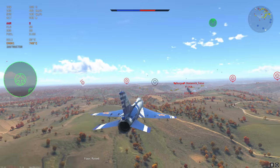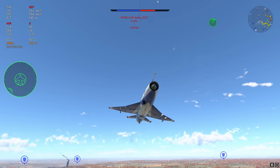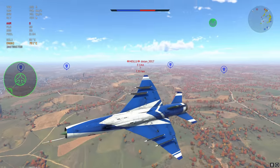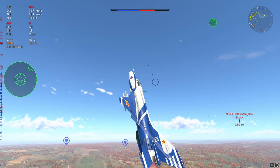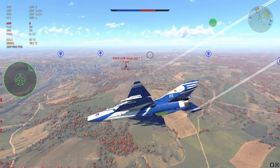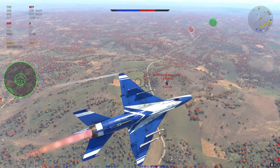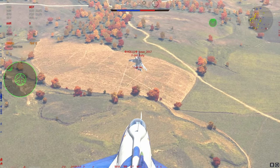People leaving the matchmaker ruins the variety we're trying to cultivate. The final nail in the coffin at 6.3 are premiums like the JU-288, the A2D that sits at 7.0, and other planes around there that are just too strong, pushing out regular planes. Planes like the Focke-Wulf 190D-13 and the Ta-152H are aircraft that just don't have any room to spread their wings because they keep getting shot down by bombers like the JU-288 with its fairly strong 20mm rear cannon.